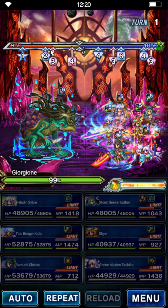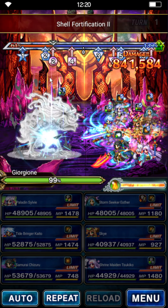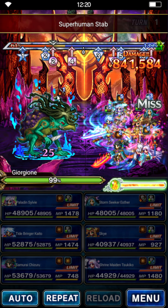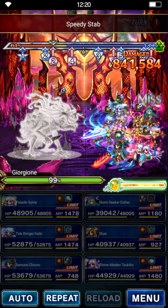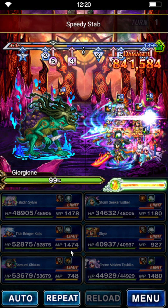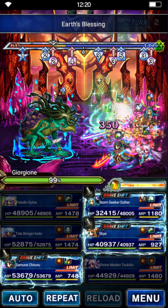Morale is super safe on this turn. The boss uses some abilities we don't care much about. We do have five stacks of Mirage on Esther from Boundless Stasis, and the damage is totally negligible. We are in peril though — better-in-peril is kind of whatever. We'll get rid of it.